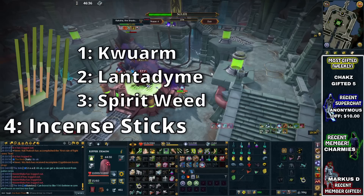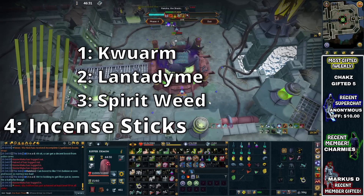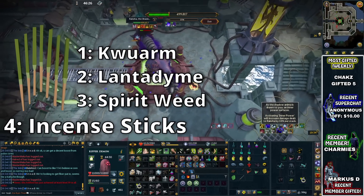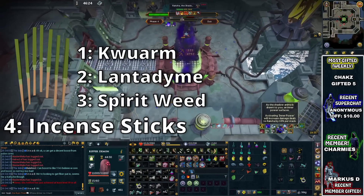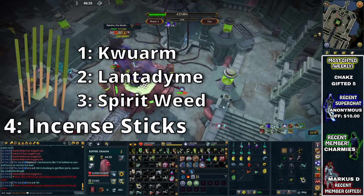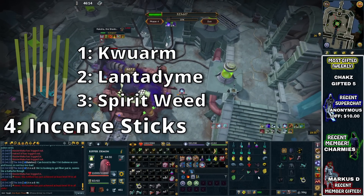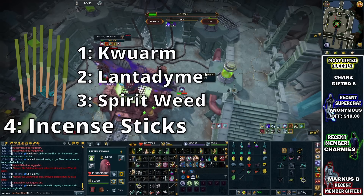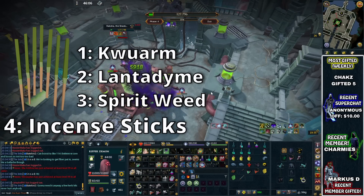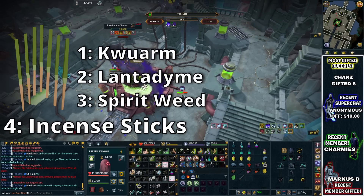Kwuarm incense sticks are quite a lot easier to understand — they increase the damage that your weapon poison will do. So if you are going to a boss that is poisonable, you definitely want to be using these, as it's a damage increase without you actually having to put any effort in other than activating them before you go in. As for Spiritweed incense sticks, these will increase your familiar summoning points restore rate. If you have a Ripper Demon, you can activate these before using it, and during the fight his restore points are going to go back up a lot quicker, meaning he will get more specs off, which overall tends to mean more DPS from your Ripper Demon.